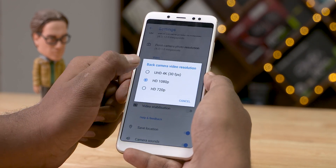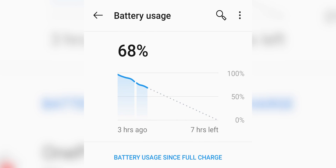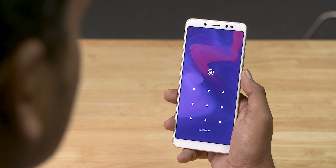So that was a bummer. Speaking of bummers, let's talk about some of the bugs we came across. The battery does seem to drain a bit quickly, and facial recognition doesn't really work — and that's pretty much it for bugs.